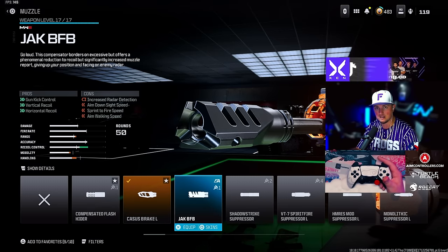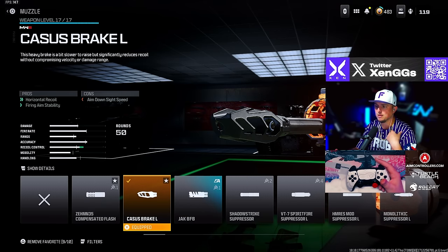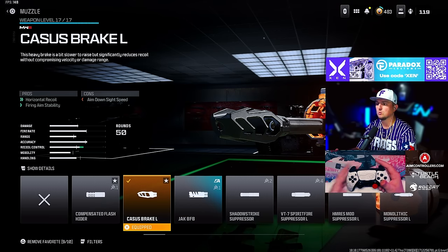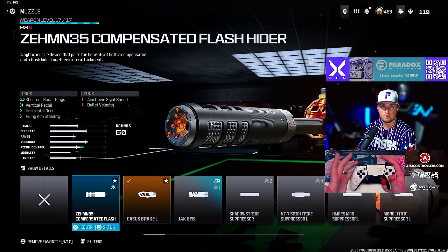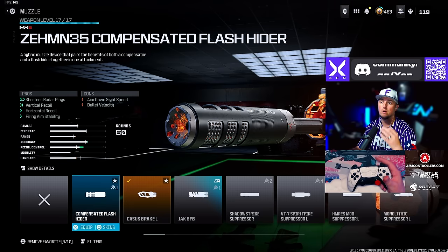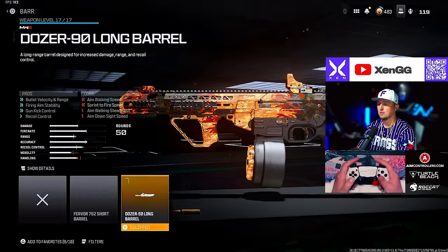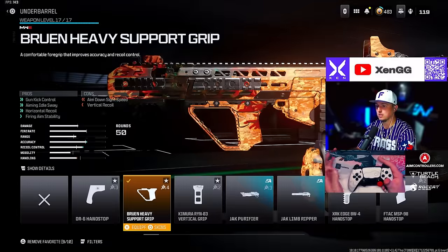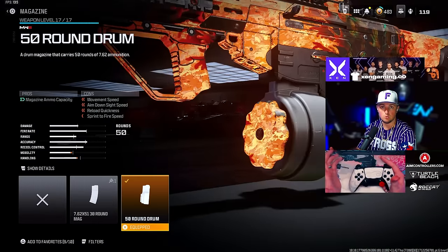For the SOA Subverter I went with the Casus Brake L — I had a real hard time controlling the horizontal recoil and this helped. You might ask why not the Jack BFB, but the Jack BFB increases radar detection time, which is a problem on Rebirth Island especially during end game. The Casus Brake L gives more horizontal recoil control with less radar ping. We're also going with the Dozer 90 Long barrel, Bruen Heavy Support Grip underbarrel, Jack Glassless optic, and 50-round drum.